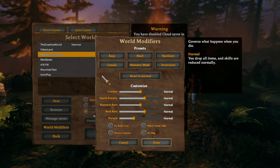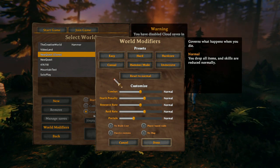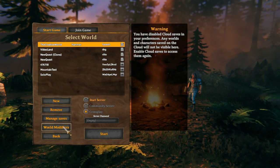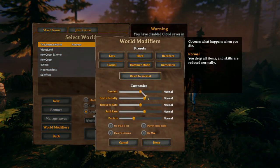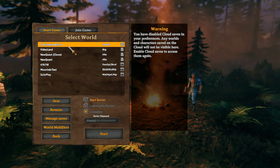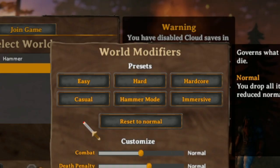Click this world modifiers button, and you can edit this anytime you want. So this is my creative world, but I can just click reset to normal and then done — any time I log into this, it's just a regular world.